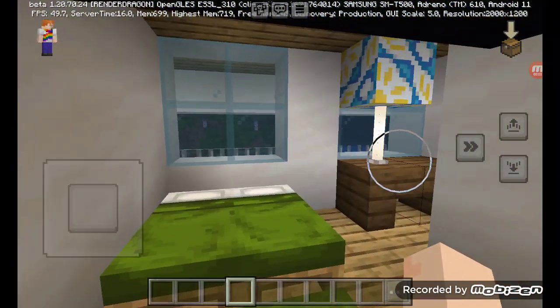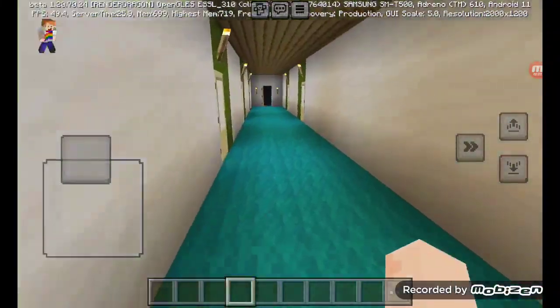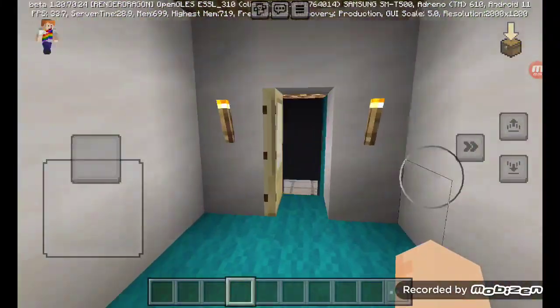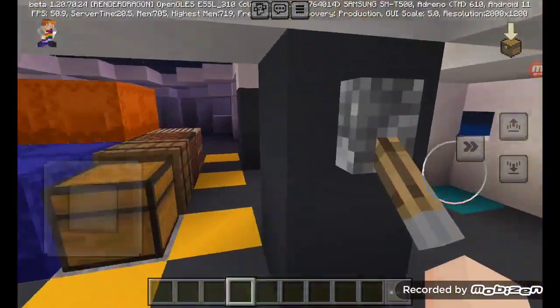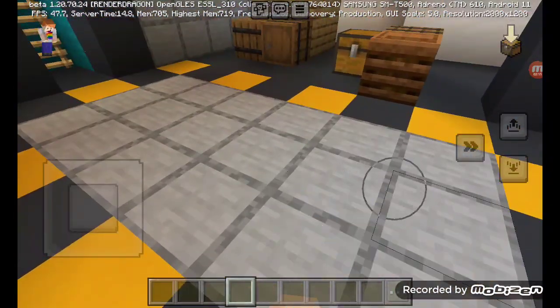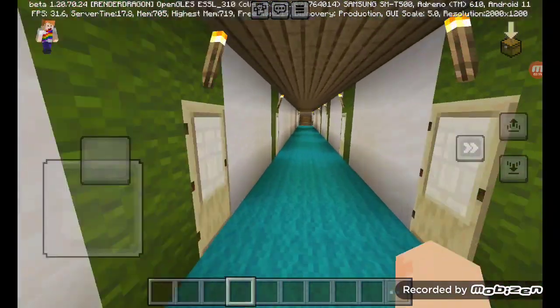Here we got room number two, which is similar but it's color changed. If we go down here, this is where the storage compartment is. If we pull this, this thing just goes down to the storage room that I mentioned earlier.